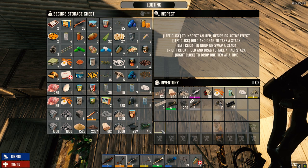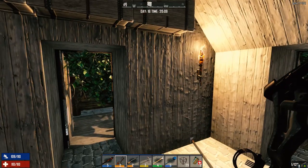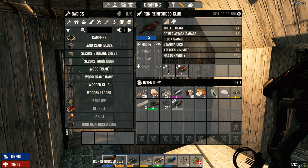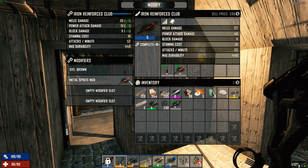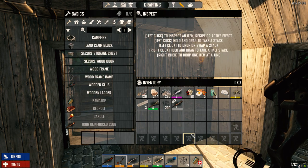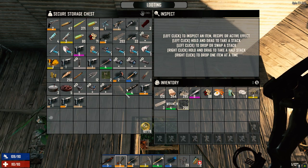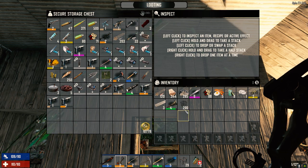I'm going to end the episode here — it's a little early this time, but we did have that horde at the beginning. Let's just modify this first. I prefer the spike metal mod anyway. We can always sell the barbed wire mod though — barbed wire does bleeding damage. I guess if you were against players that would be great, but I don't know why you can't wrap barbed wire around spikes.